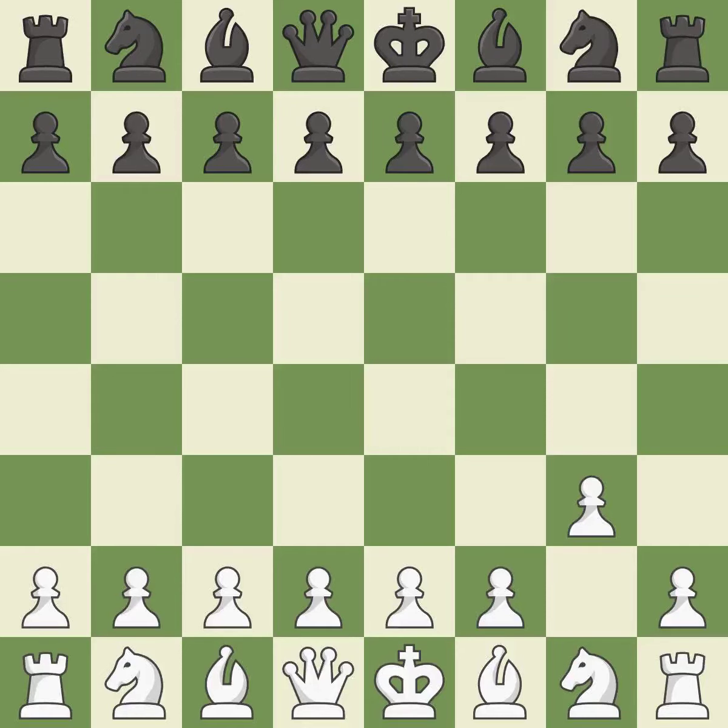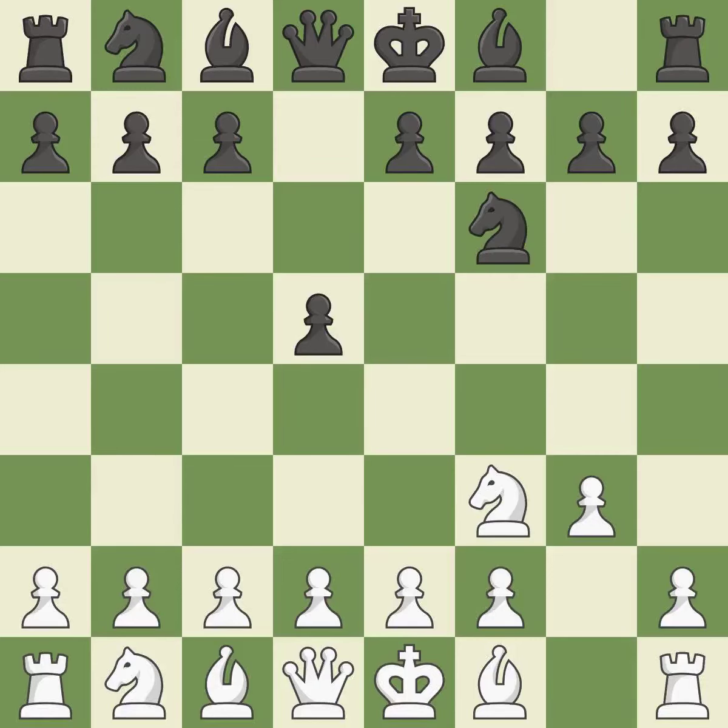G3 is a slow but flexible move that prepares to bring the bishop to G2, castle quickly, and attack the center later. After white makes a cautious first move, D5 is a strong move that seizes control of the center. The D4 and E5 squares are under the control of NF3, which advances the knight into the center. NF6 advances the knight, aids the D5 pawn, and holds the E4 square under control.